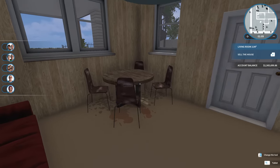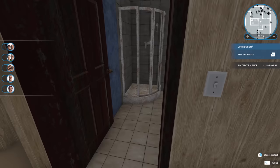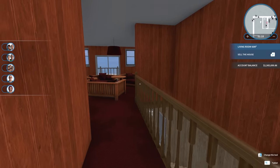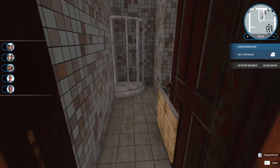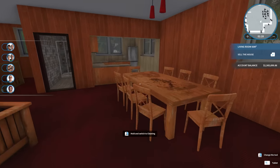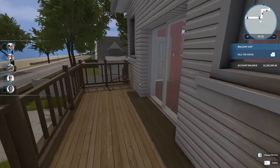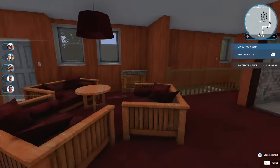We have three bedrooms downstairs, then like a little living room area, and a bathroom. And then going upstairs, we have an absolutely hideous wall, another bathroom, a little kitchen area, and then another sort of living room slash dining room space. And then out here, we've got our balcony slash deck, whatever you want to call it. So yeah, that's basically the house.